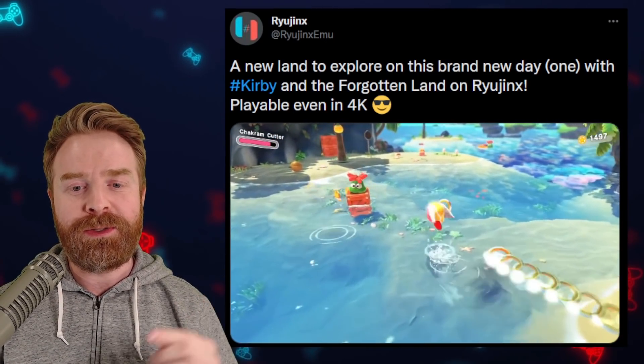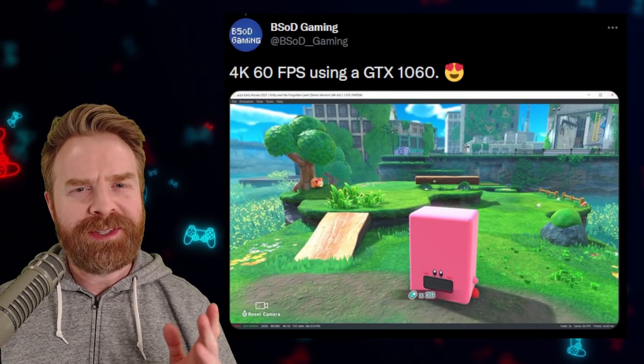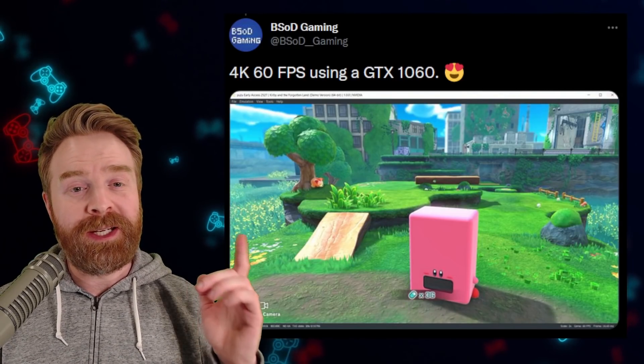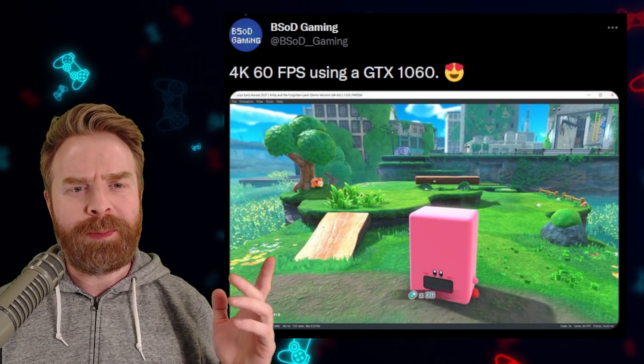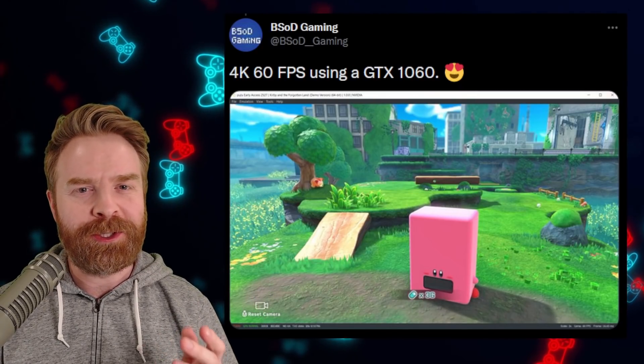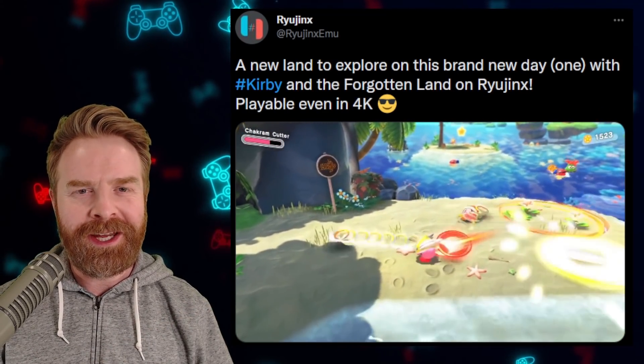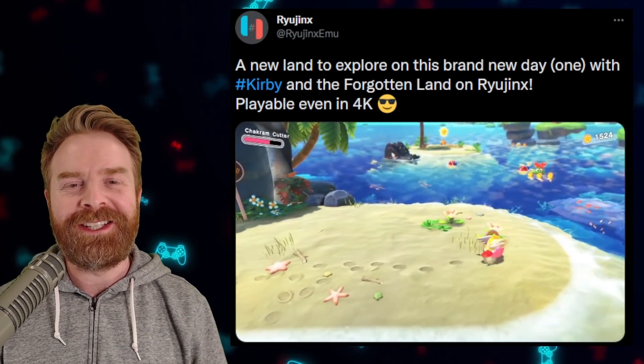It looks better in Ryujinx than it does on the Nintendo Switch. As for Yuzu, I haven't tested it out just yet, but BSOD Gaming did have the demo up and running at 4K 60 frames a second, and that looks promising for the full version. Now, if you don't think this is impressive, I don't know what to tell you — I think this is incredibly exciting.